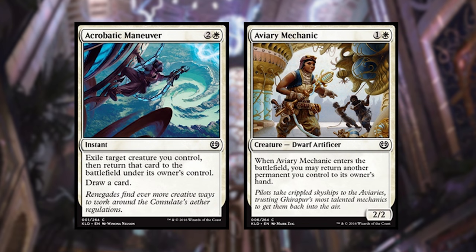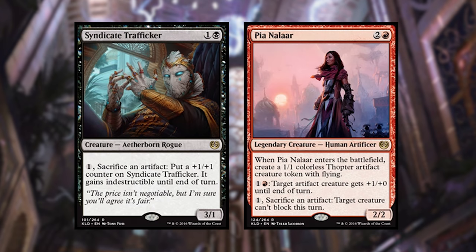Lastly in white from Kaladesh, we have Acrobatic Maneuver and Aviary Mechanic. These are so good now because previously they were great for Enter the Battlefield effects — they still are — but now we also have Revolt cards in our new packs. These will allow you to remove permanents from the field so you can get those Revolt triggers when you want to. I'd also like to mention two rares: Syndicate Trafficker and PMLR, which work amazingly well with implements — you can sacrifice implements that you only paid one mana for, then draw a card and get a cool effect.